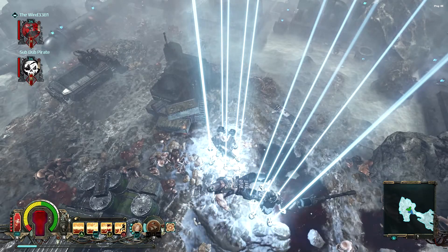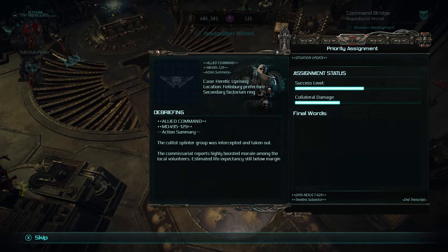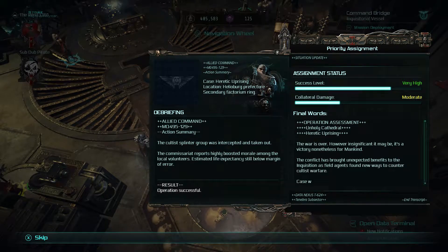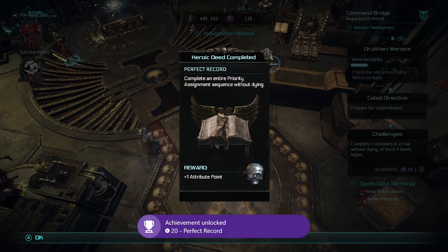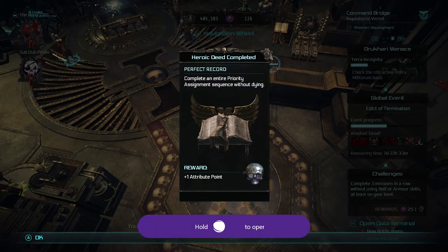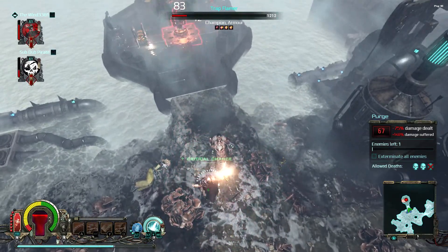Once you're done and you go back to your ship, the achievement should pop. This one is for not dying. The next two achievements are for completing five priority assignments and completing one on impossible difficulty — that is the only difficult one. I would recommend doing it with a friend. However, note that only the person who starts the priority assignment will get the achievement. You don't both necessarily get the achievement, so work something out with your friend where you can start it and then they can start it, and then you won't hate each other.